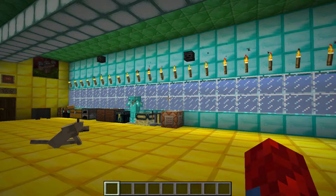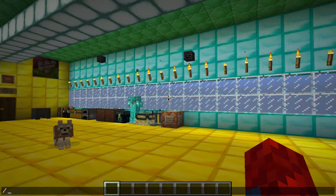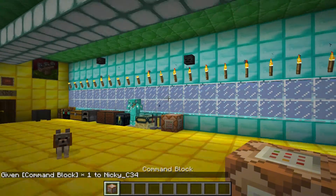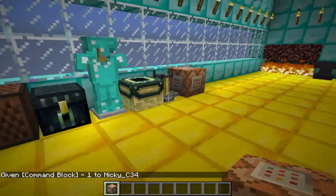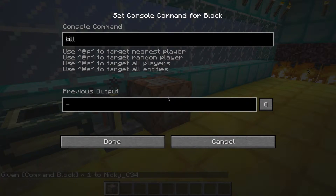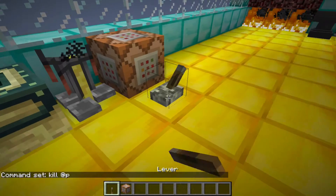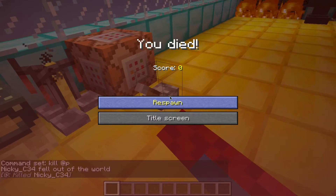So what you type in is: give, then the player you want. You type minecraft — no capitals — colon, no space, then command_underscore_block. Press enter and you should get a command block, and you can play around with it and stuff like that. Thank you for watching guys, I'll see you later, goodbye for now!